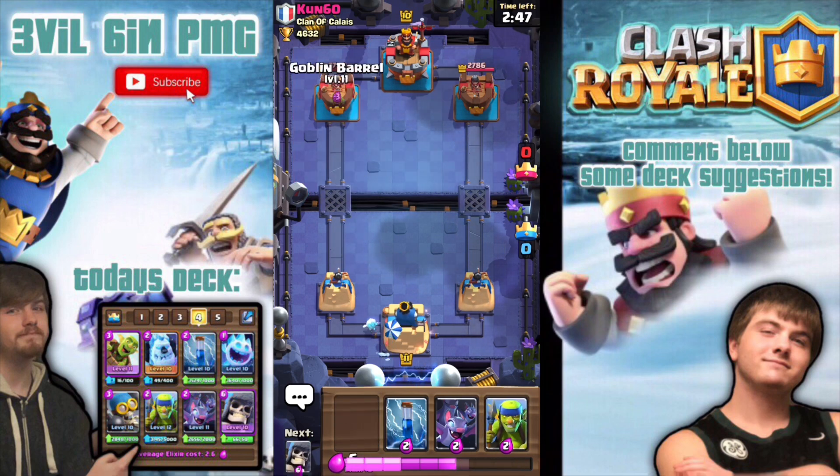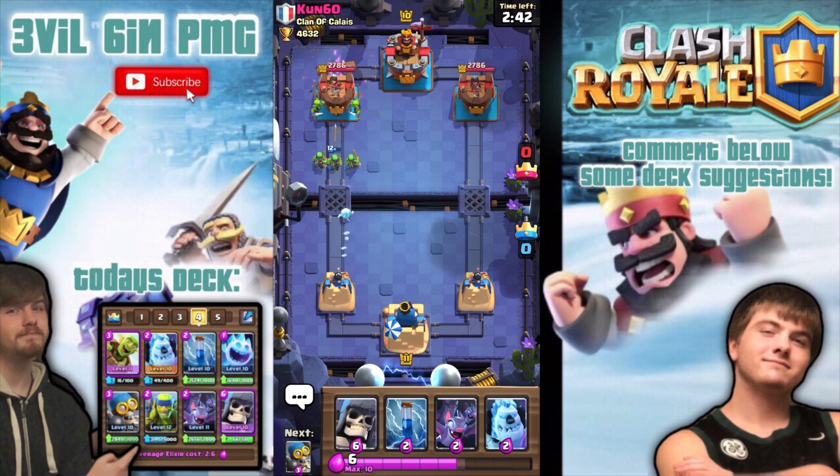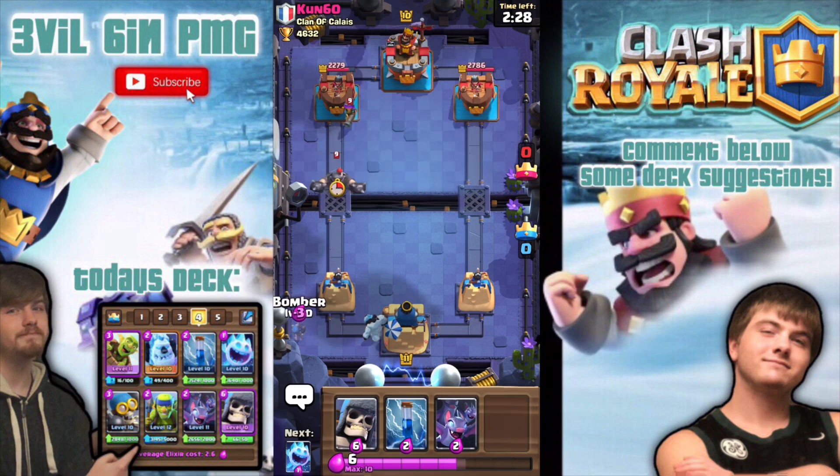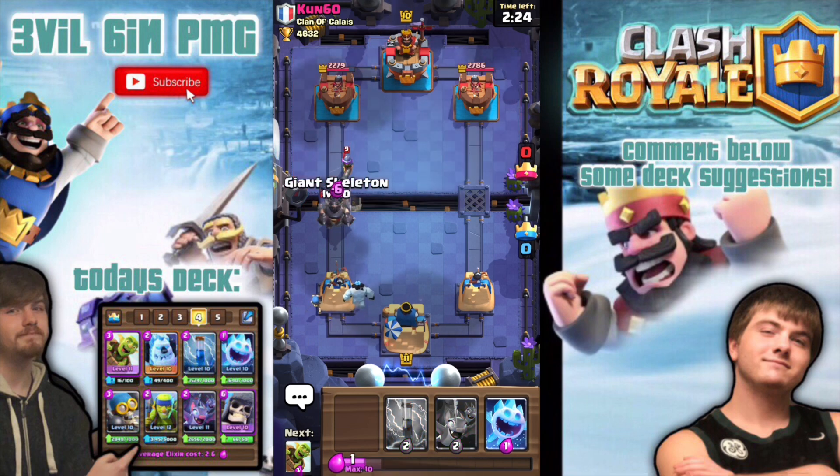Here we go — goblin barrel on the left side. We'll see if this guy has zaps or arrows. He has log, he just took all that out — that's okay. He's got musketeer, and that's another good card. You'll always usually see me using her, but I'm not using her in this deck.